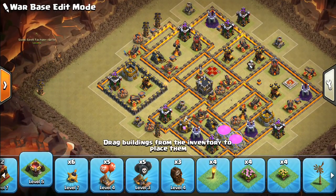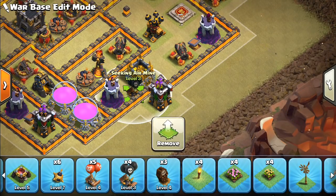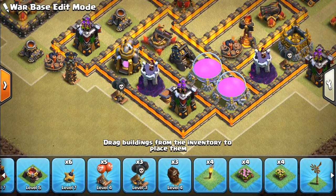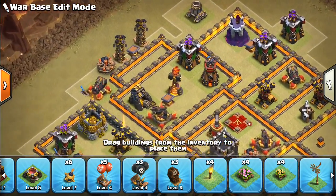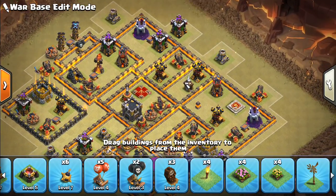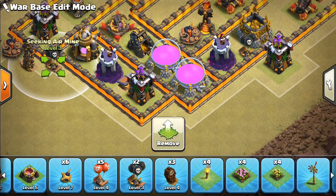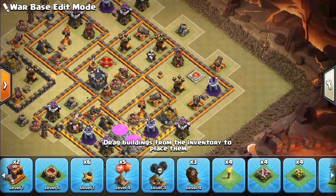Seeking air mines — first we want to prevent a sui Battle Blimp or something at six o'clock. Even though we have the single inferno there, just want to safeguard it with a seeking air mine. Also definitely want to put one in this area because there's no air defense cover and a stone slammer could be used. We'll put one back here by the multi-inferno to help protect that area. We'll double up down here, so we're very protected at six o'clock.